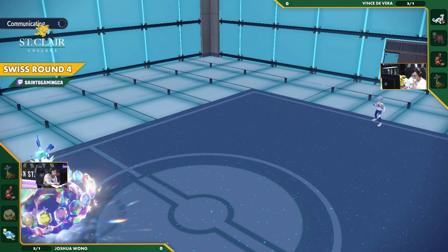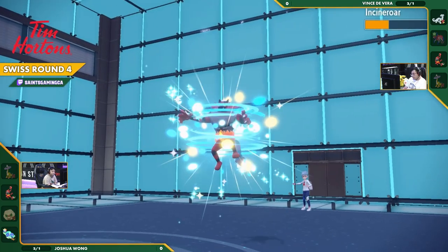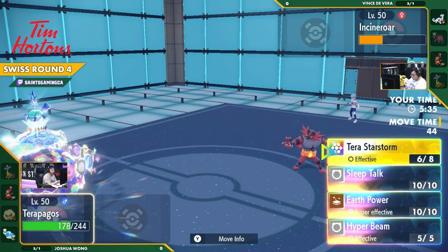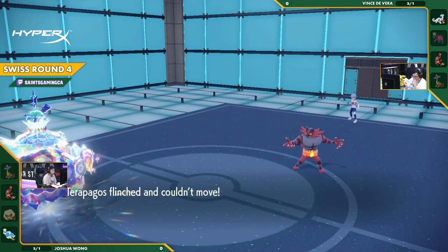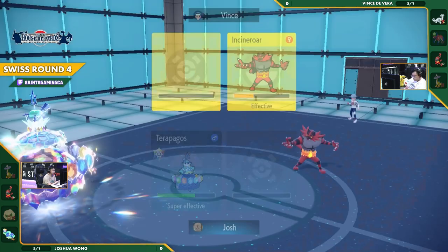Unfortunately, the main attacker on Joshua's team is a special attacker, going to be relatively unharmed by that. This is very good in the sense that Vince can stall out two turns of Tailwind here. The Fake Out comes through, flinches him, survives just a little longer, able to last out the Tailwind.